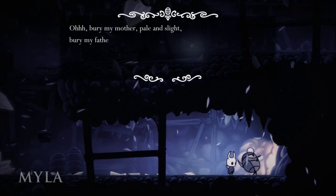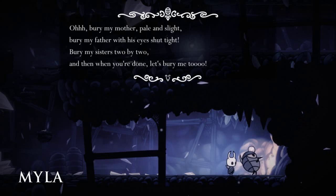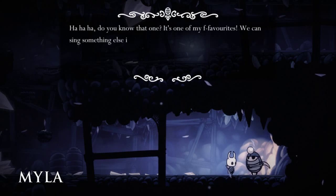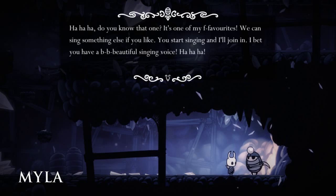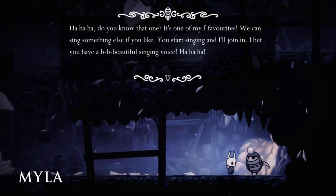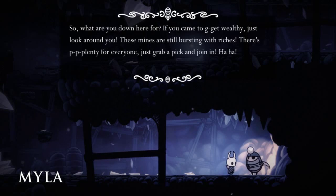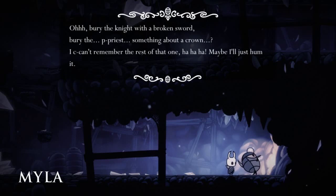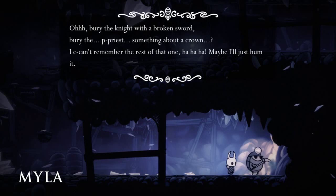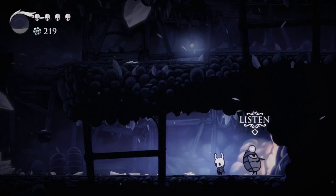We encounter another NPC who sings: 'Bury my mother, pale and slight. Bury my father with his eyes shut tight. Bury my sister two by two. And then when you're done, let's bury me too.' The NPC asks: 'Do you know that one? It's one of my favorites. We can sing something else if you like — you start singing and I'll join in. So what are you down here for? If you come to get wealthy, just look around — these mines are still bursting with riches. There's plenty for everyone, just grab a pick and join in.' That's all we'll do for him.